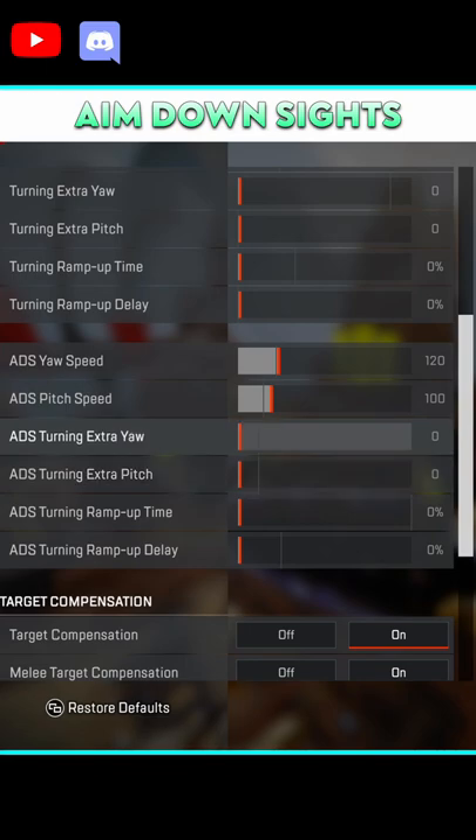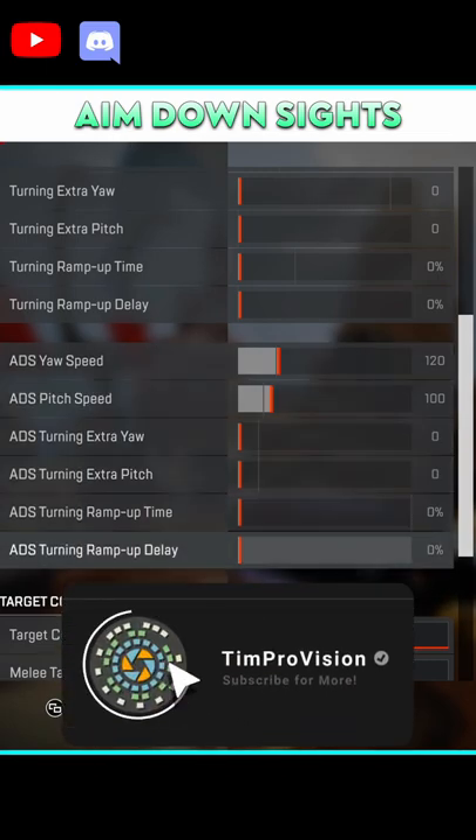ADS controls are similar to the look controls, but I use 120 yaw and 100 pitch for increased control when aiming on enemies, which does massively help me control that recoil.